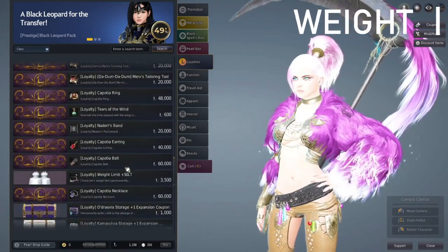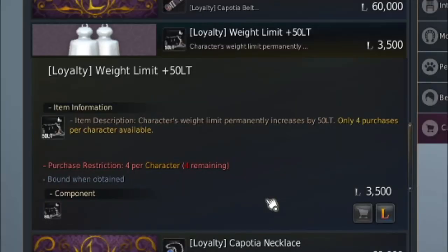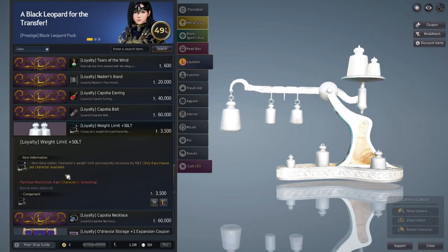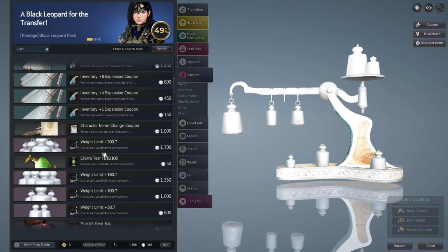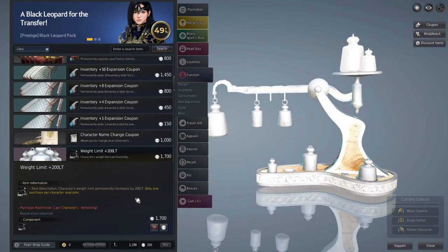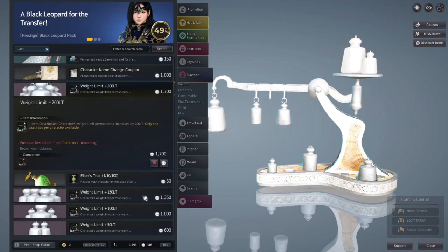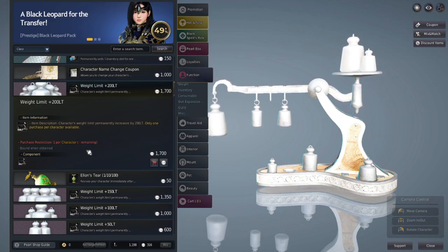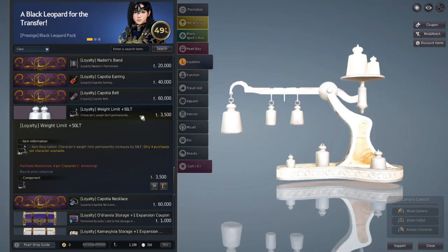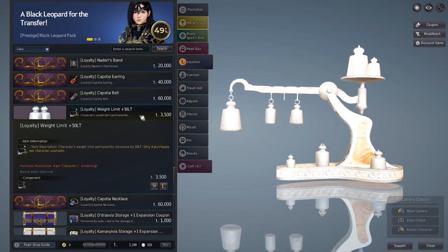Number one on the list is the weight — not the family weight, which is nice to have, but the weight limit for your individual character. You can get four purchases per character, meaning if you're patient, you can save up for an extra 200 LT. If you look at the pearl market, 200 LT right now is 17 bucks — that is worth it. Be patient and save for that extra LT. You're going to be carrying around a lot of loot in this game, and being able to carry as much weight as possible is worth it.